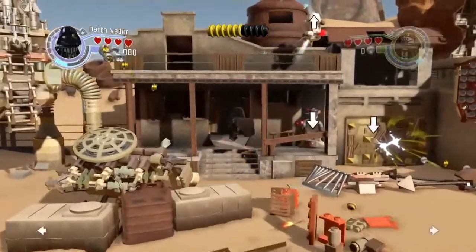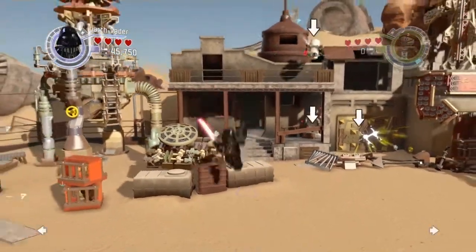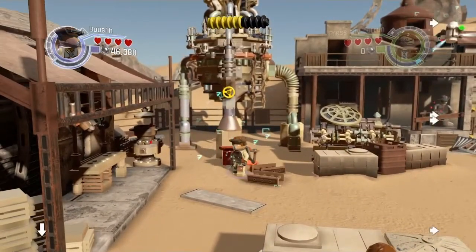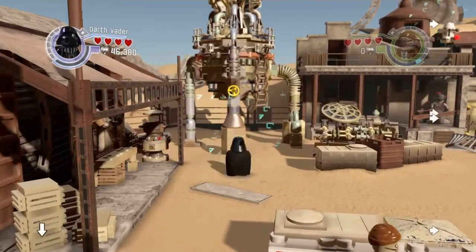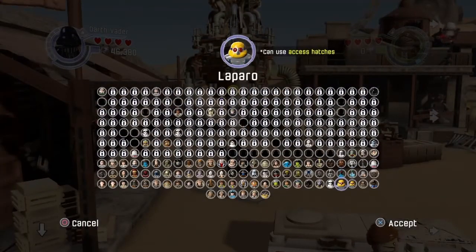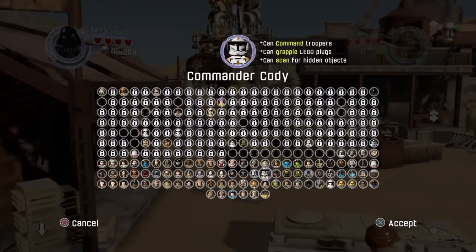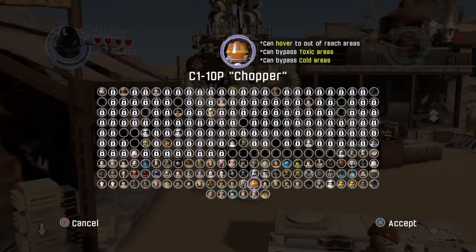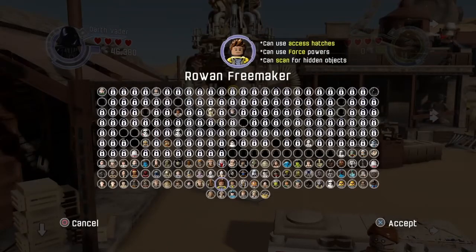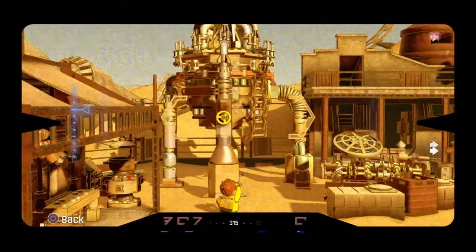We shot them down. Now we can get the rest of the minikits with little to no interruption. I believe you need a character again — I forgot what that move was, it's been a while. Most of the time the pre-select free play doesn't work.